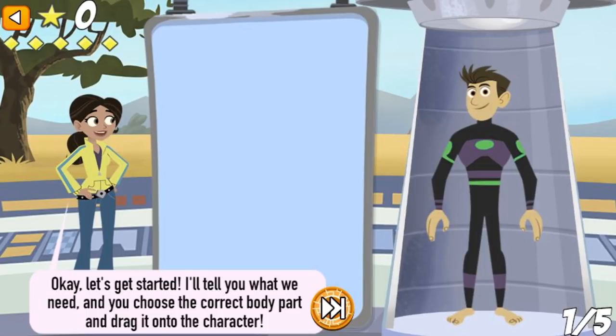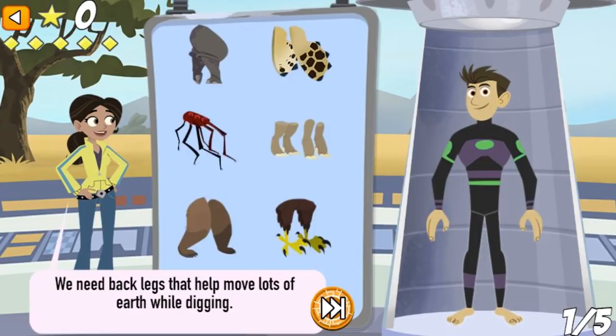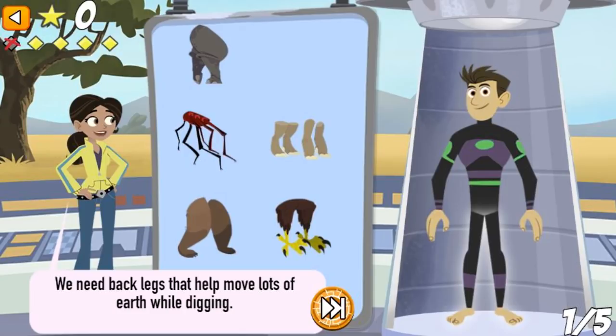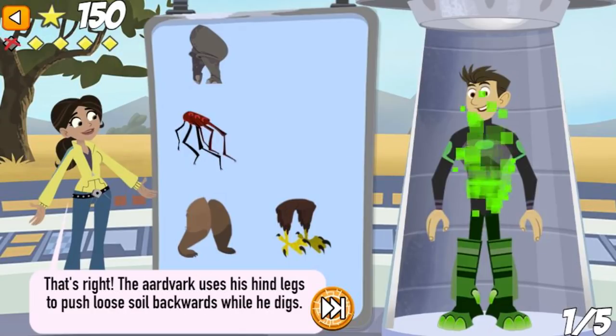I'll tell you what we need, and you choose the correct body part and drag it onto the character. We need back legs that help move lots of earth while digging. Sorry, not that one. Try again. We need back legs that help move lots of earth while digging. That's right! The aardvark uses his hind legs to push loose soil backwards while he digs.